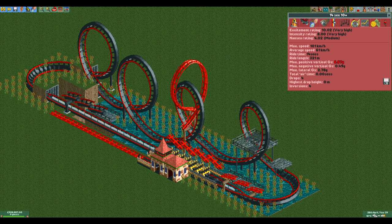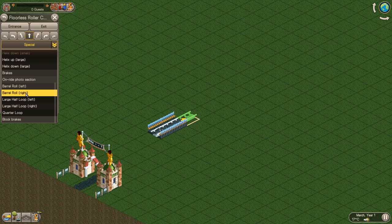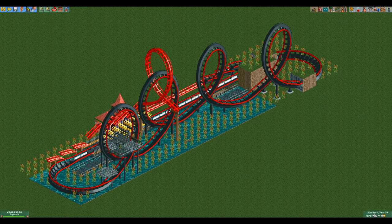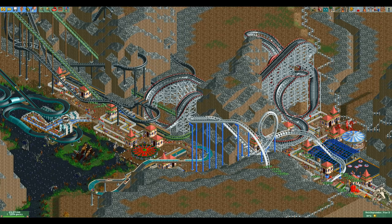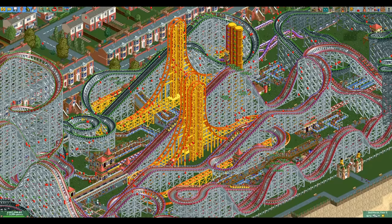For a long time I thought that this was the record for the shortest ride with over 10 excitement, with a ride time of only 14 seconds, but I was wrong for two reasons. The first reason is that I thought the floorless coaster had access to booster tracks in RCT Classic, but it turns out that that's only a twister coaster, so this coaster isn't valid. The second reason is more straightforward: this just isn't the shortest that you can go. I thought the floorless coaster and giga coaster were the way to go, but then I remembered that the air-powered vertical coaster also exists.